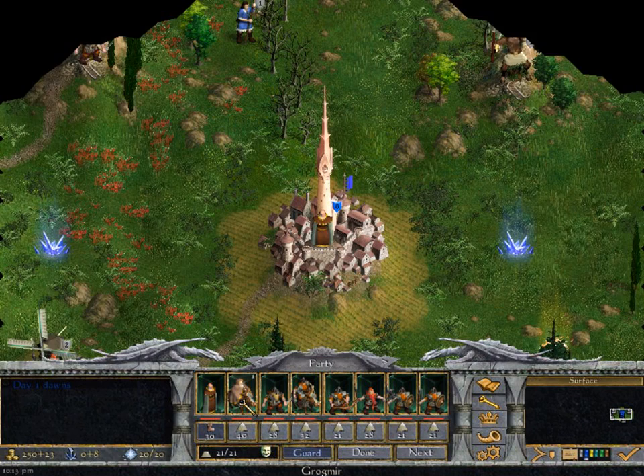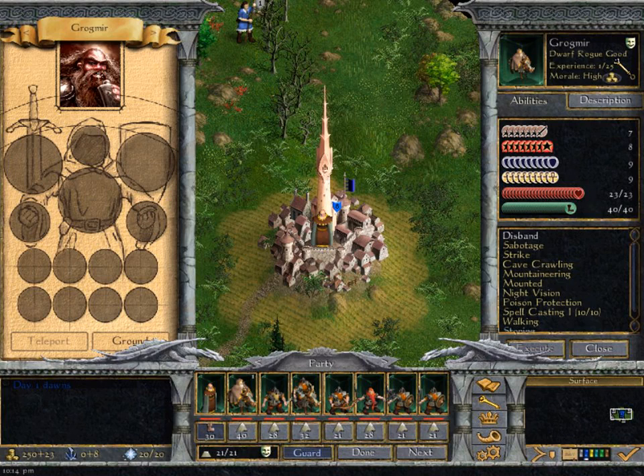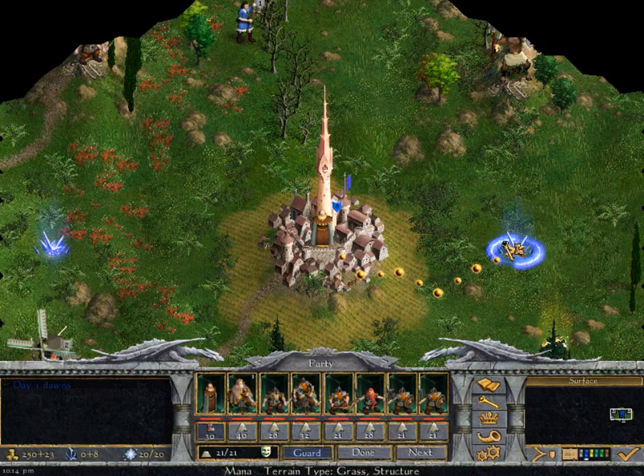Let's see a little information about Grogmere. He's a dwarf rogue, of good alignment, with one experience point. He can sabotage and strike. He has cave crawling and mountaineering - all the dwarf units have mountaineering, which means they can move through the mountains. He also has poison protection, night vision, and other things that if they become relevant we'll talk about more.